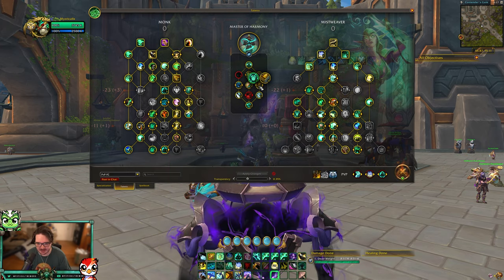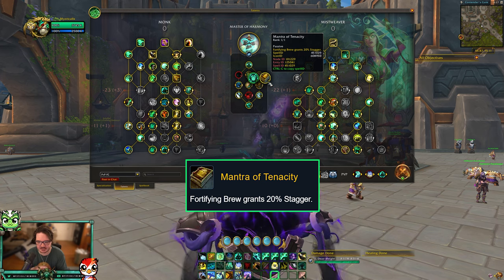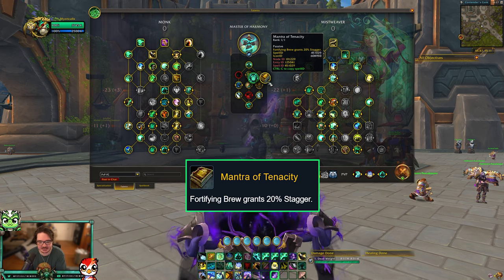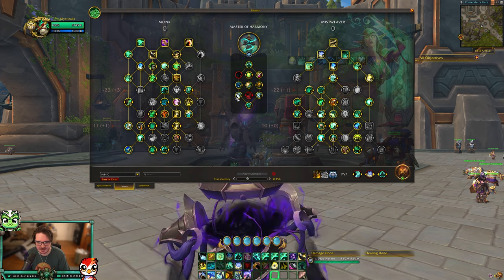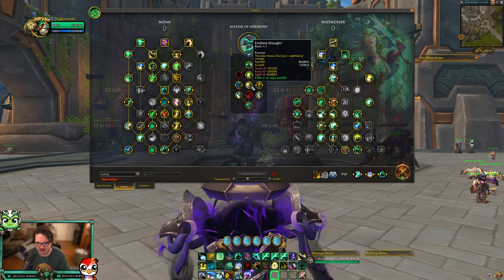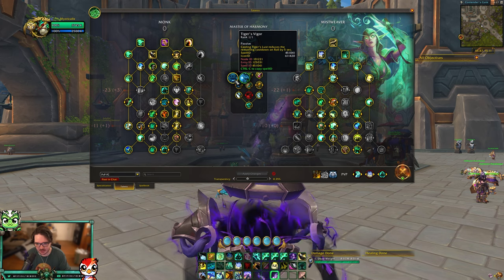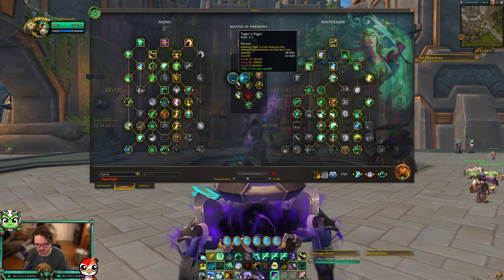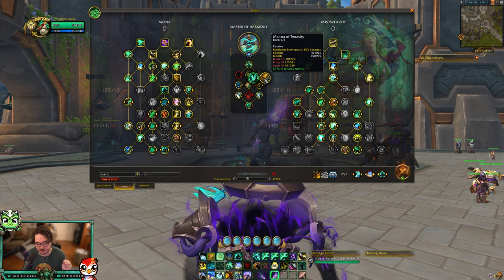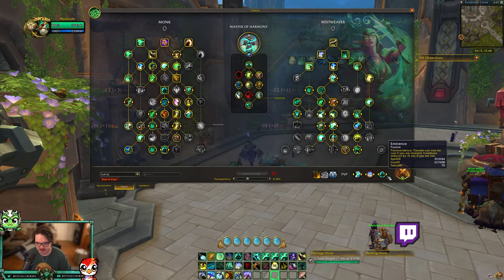This talent makes it so Tiger's Lust reduces the cooldown on Roll by five seconds, which also includes Chi Torpedo — really important. There's also a stagger talent: Fortifying Brew gives 20% stagger, which essentially takes 20% of the damage you should be taking and puts it as a DoT on you, so that's insane. Fortifying Brew has even better cooldown reduction. Those are the main things: the extra charge of Thunder Focus Tea, reduced cooldown on Roll or Chi Torpedo via Tiger's Lust, and the stagger from Fortifying Brew.